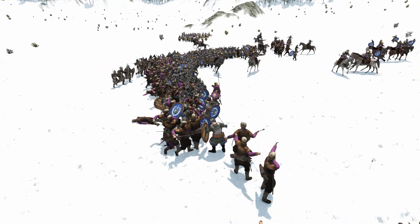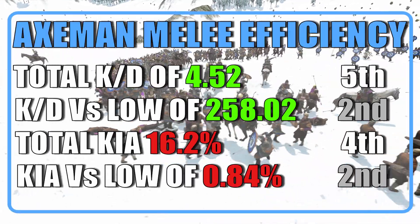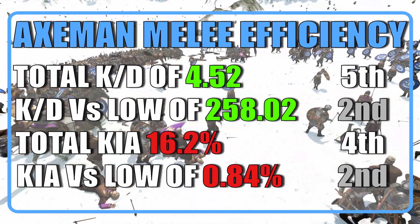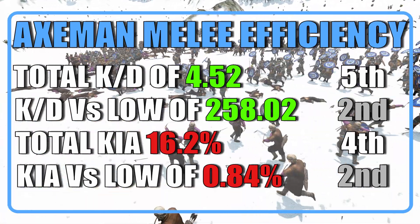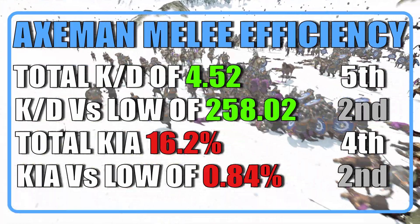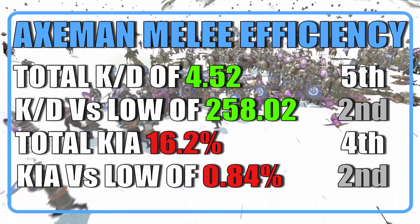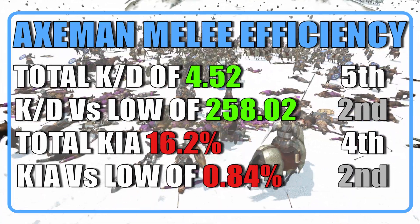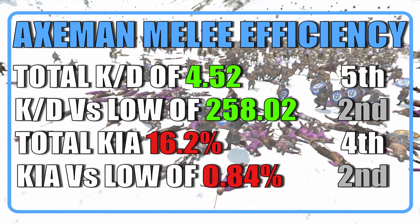Now that we are done with the equipment, let's talk about the juicy tests and stunts. Overall the Axeman ranked 4th among infantry with a total KD of 4.52 and a KD of 258.02 against low tiers. They ended up losing 567 units out of 3500, or roughly 16%, and they also ended up with a casualty chance against low tiers of just 0.84%. It's a bit of a weird one as the overall KD is pretty low, but the stats against low tiers are insanely good.